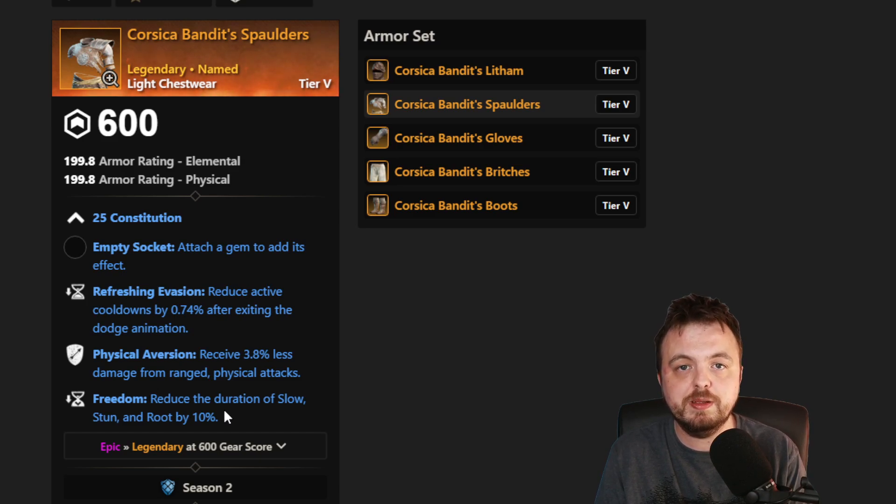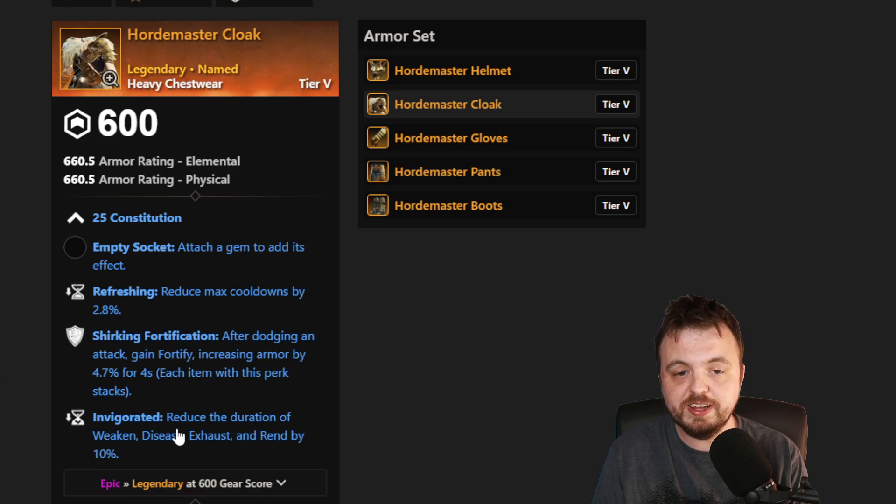Without Ward, these pieces are generally a bit junk because it's neither good in PvP nor good in PvE. We'll talk about how frequently you can get these in a moment. For the Horde Master set, Invigorated is actually replaced with Human Ward — so Refreshing, Shirking Fort, Human Ward.